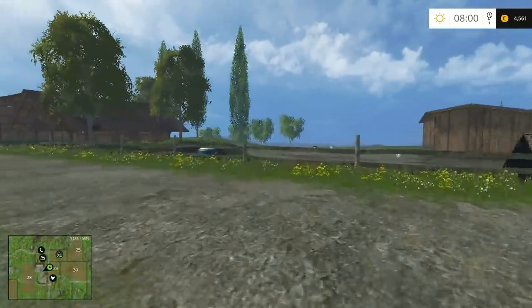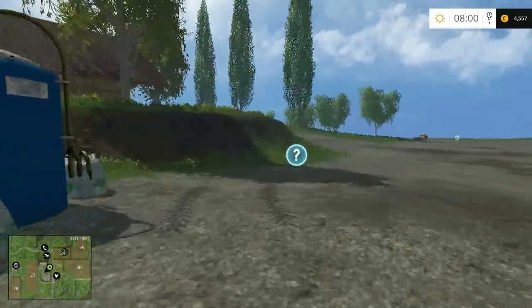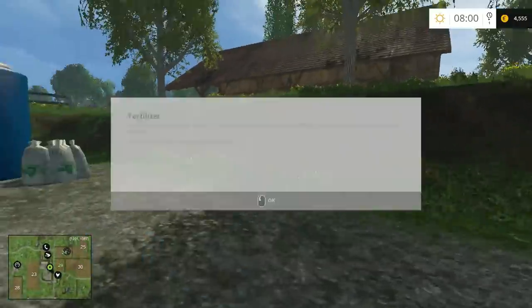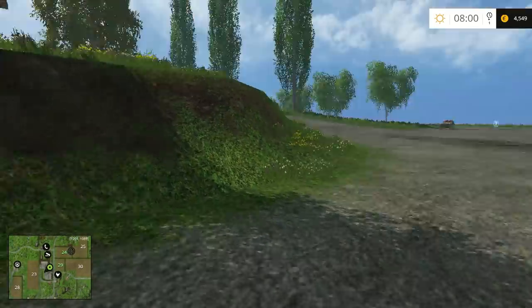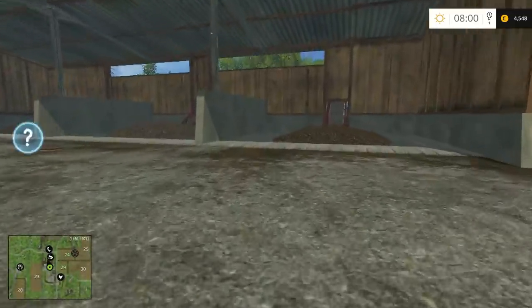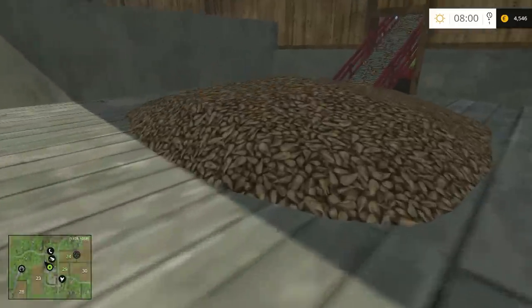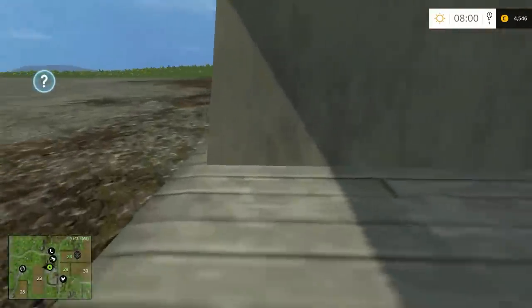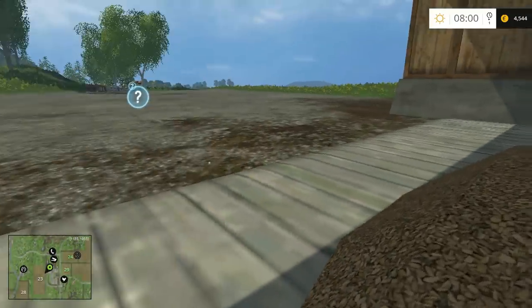There are more question marks down here. This is the fertilizer tank - drive it to fill your sprayers with fertilizer, and money is deducted from your account. Somewhere I've got a spreader. What is this? It's potatoes, sugar beet, sweet potato stuff. And wood chips, I do believe.